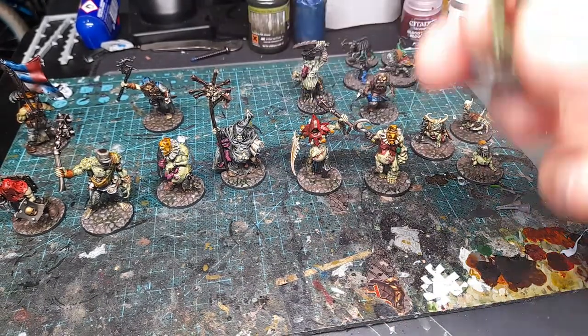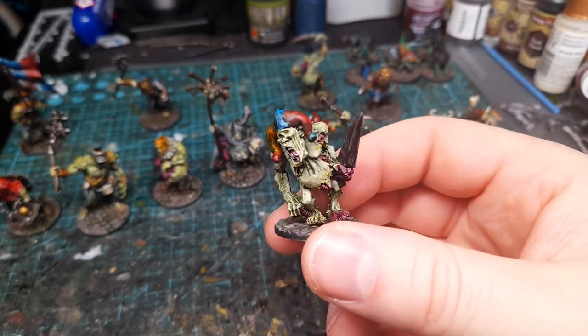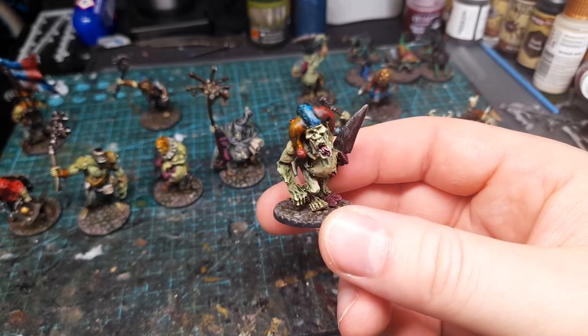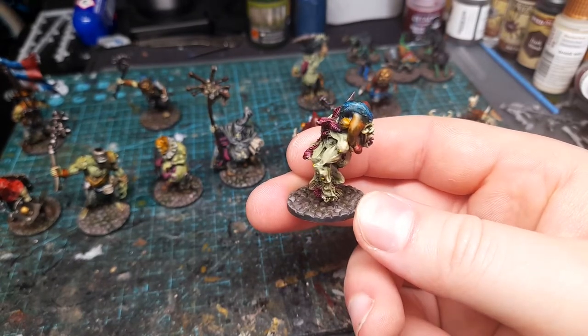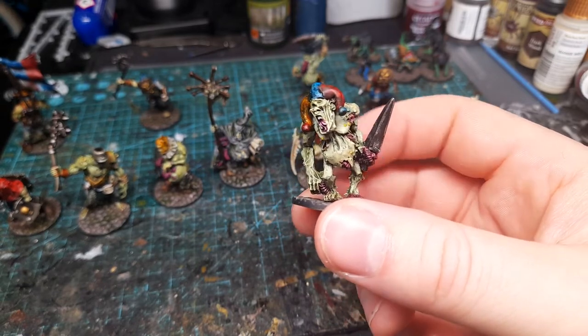And the second Plague Bearer here. The model actually really suited itself for this particular style of hat — the blue portion is where the horn for the Plague Bearer would have been, so it was just a matter of smoothing that off and then adding the two sides.